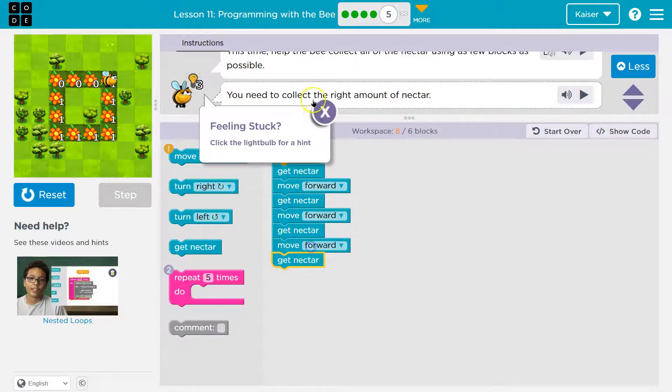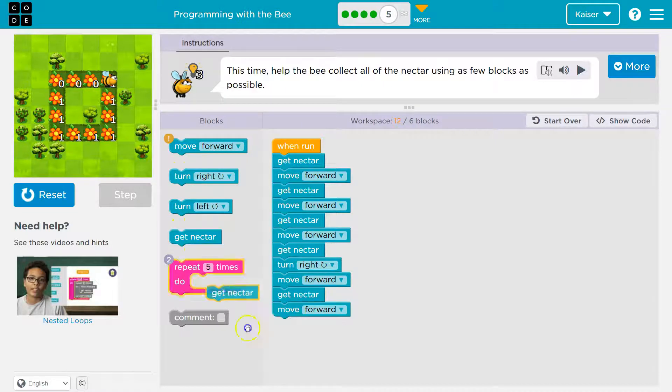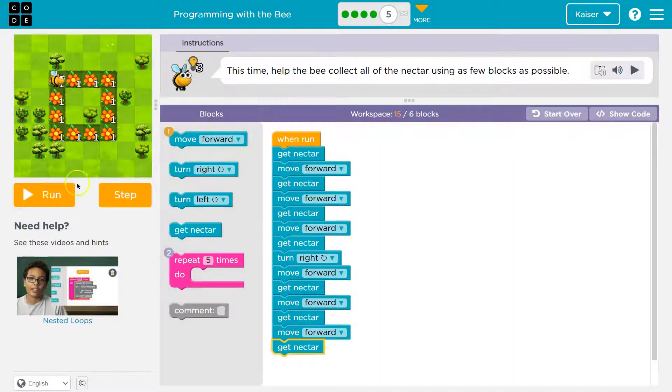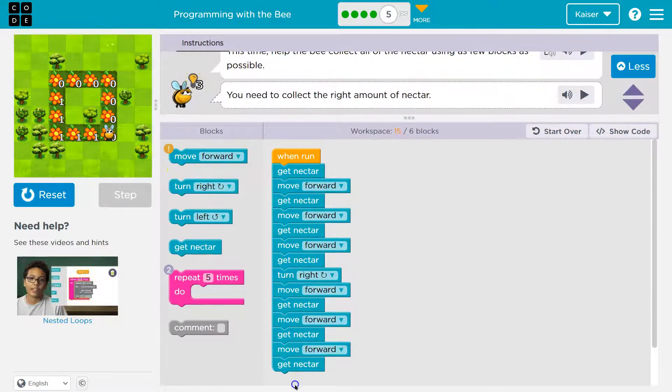And I should get Nectar here — yeah, we get it. And this is what's great about code: we can be wrong. So now what am I going to want to do? I'm going to want to turn right. Once I'm over here, I need to move forward one and get Nectar. Then move forward, get Nectar. Move forward — let's see where we're at.